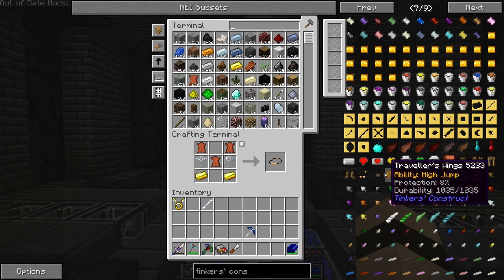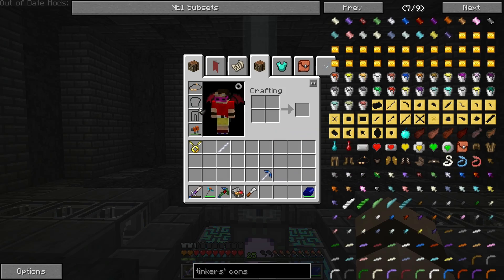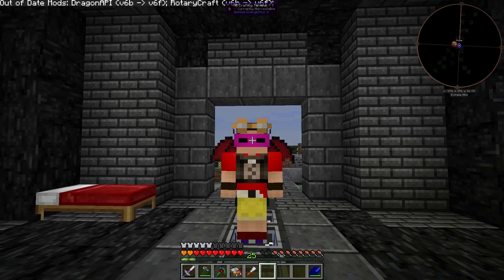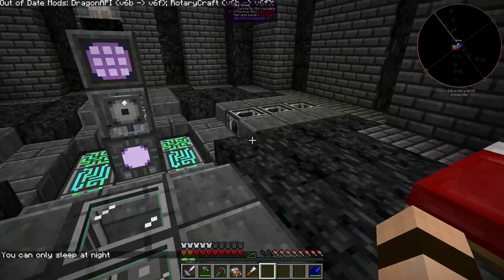Let's make the vest — there we go, ability to swim fast, so that's cool. I hate swimming. That's another nice looking set of armor. I think it's almost nighttime here.